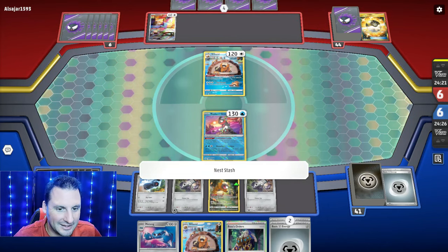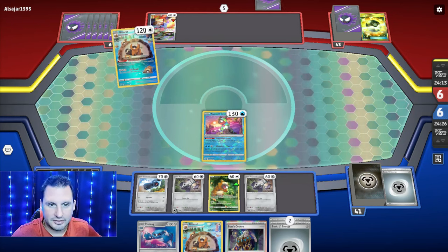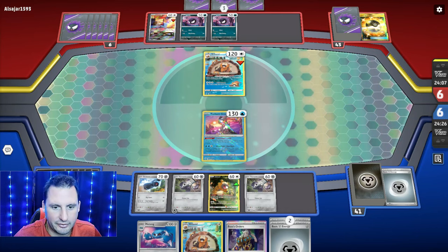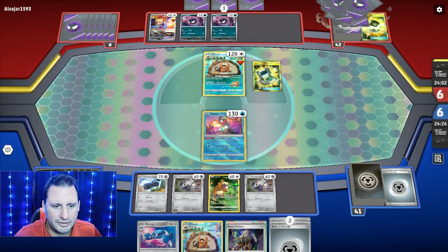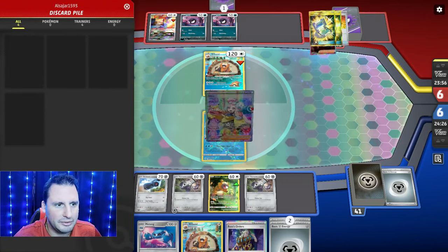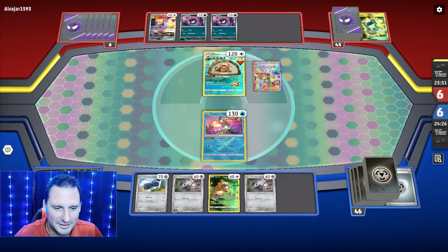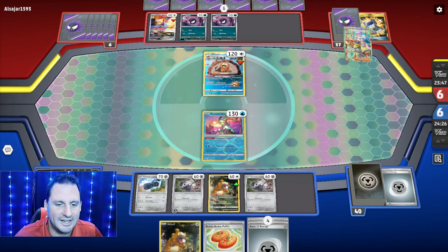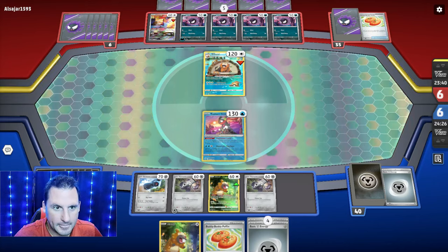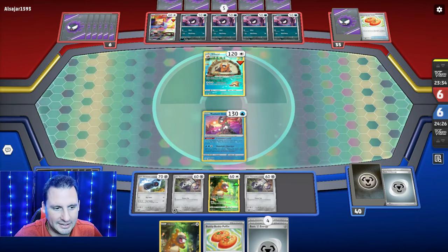Next turn: Metang, Bibarel, and energy — boom! Then I could Boss because they're probably gonna try to get out of the active. Industrious Incisors — alright, Ghastly. They're gonna try to get rid of our energy. They're gonna Iono us. Oh no — don't do it, don't do it. Did they use something already? No — they're gonna Iono us. Oh no.